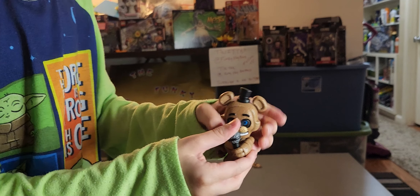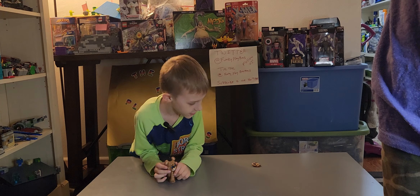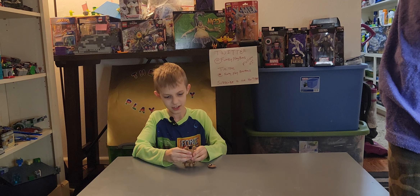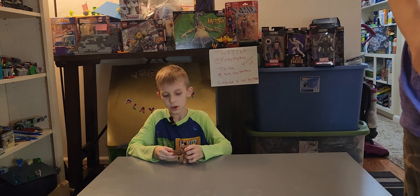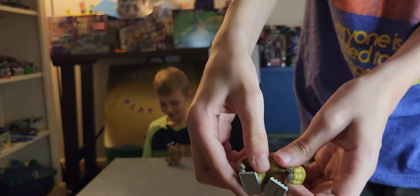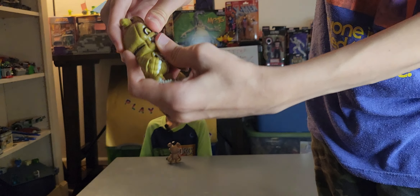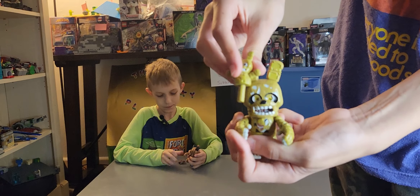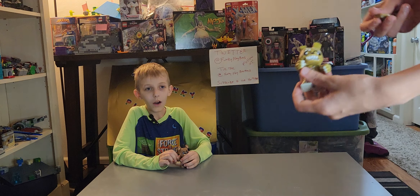Then he has this jump scare face and normal face. Boom! Then his body and his legs, and his face. Oh, that is crazy. That does look cool. And then give him his little puppet. And his little puppet. And Freddy's holding his head — he's holding his own head.